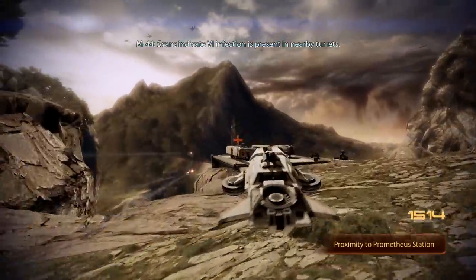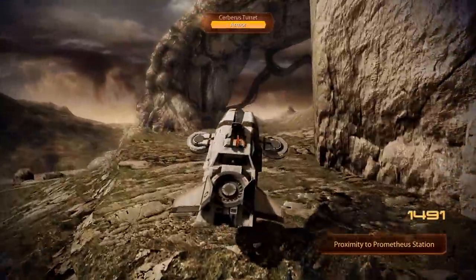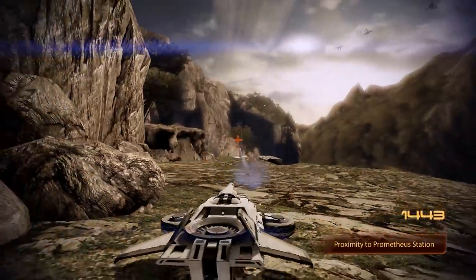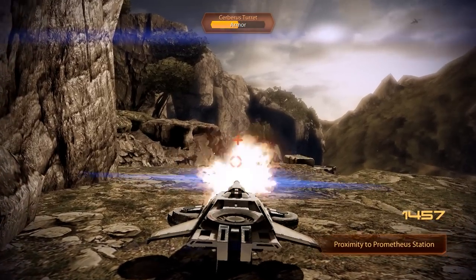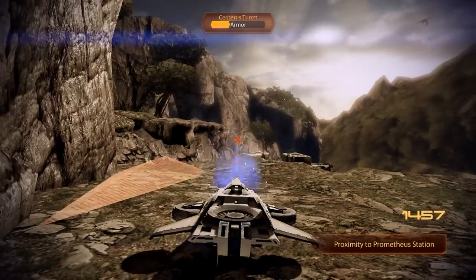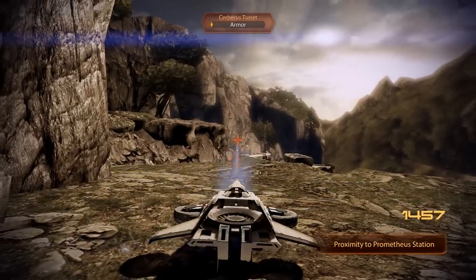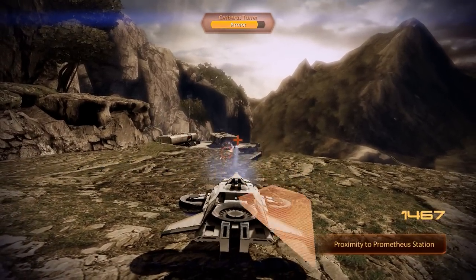Scans indicate VI infection is present in nearby turrets. After a left turn coming out of Vulcan Station, we have reached another small outpost, but this time the data package cannot simply be collected — instead we have to fight off two more turrets first. And just like in the mission a few minutes ago, taking them on head-first will likely result in a lovely explosion on our end, so we will move the Hammerhead into a more advantageous position.